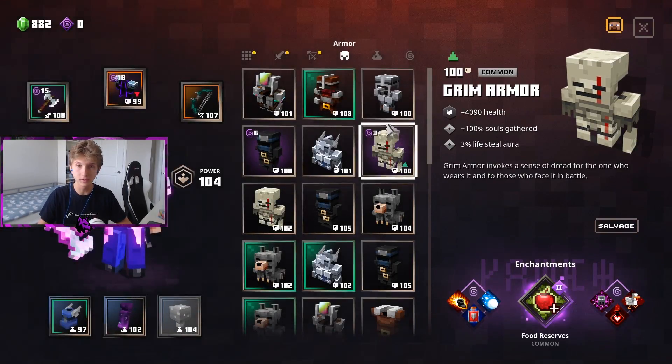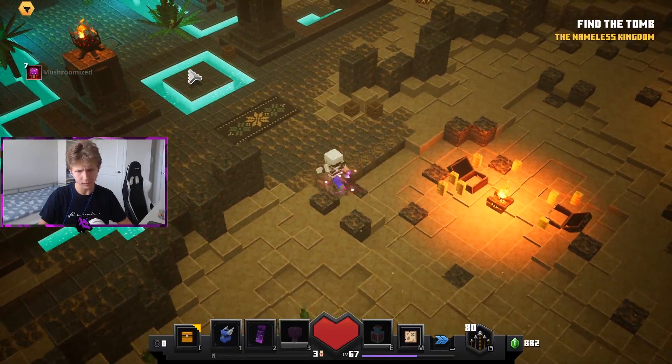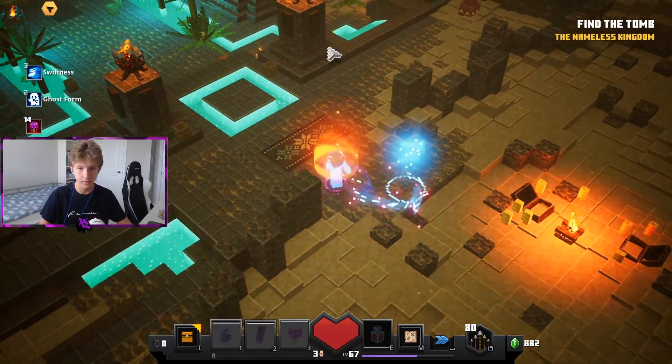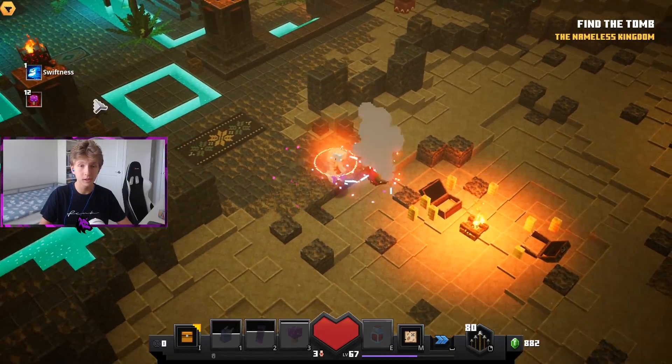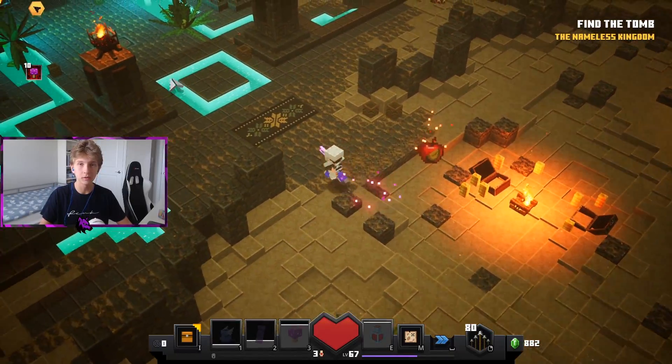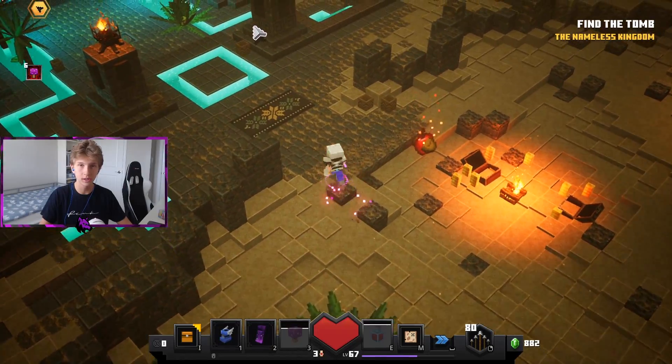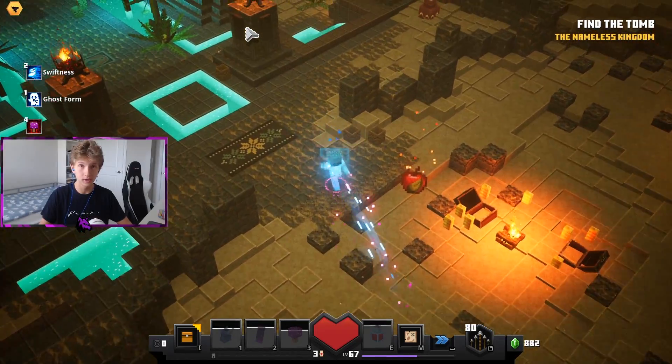You also have this problem with Food Reserves. So I put on this armor — we have to wait for the potion really quickly. So I'm speedrunning, I'm low HP, I drank my potion, and I can't go any further. It keeps carrying me back no matter what I try to do, and it is really annoying.